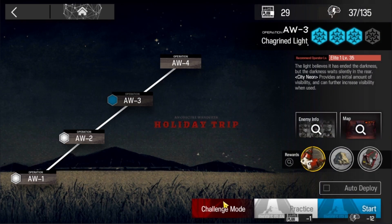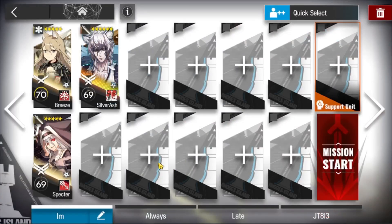Alright, AW3, normal in challenge mode. Here's the squad — I'm there. Sober Ash is essential, and the others can be replaced by better operators you have in the same branch.